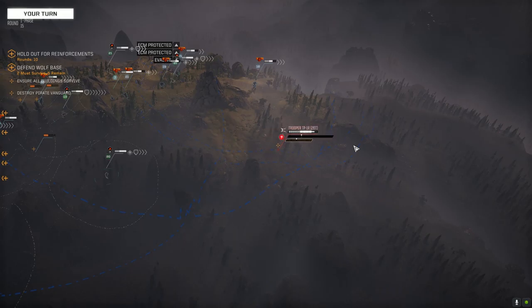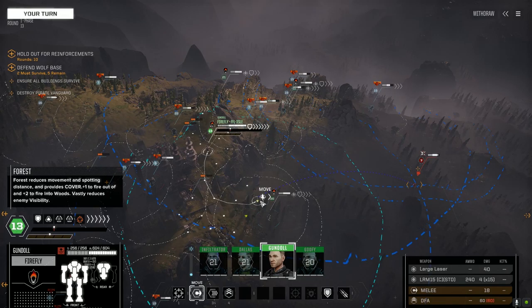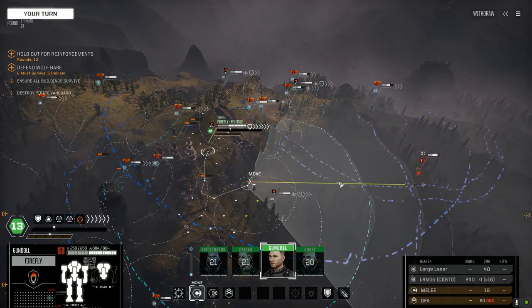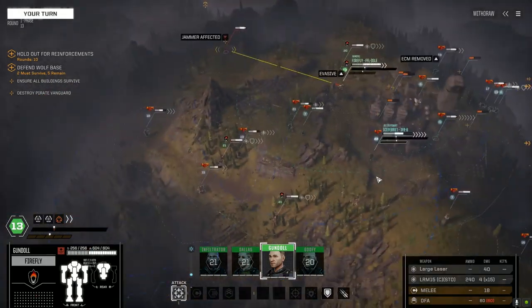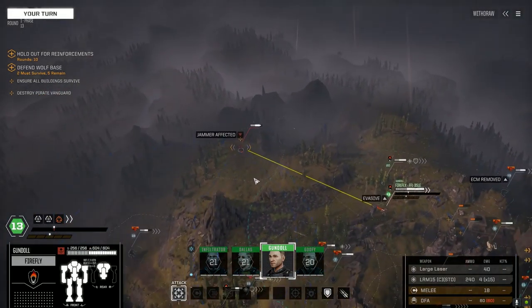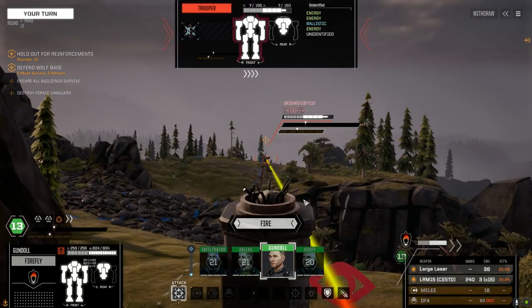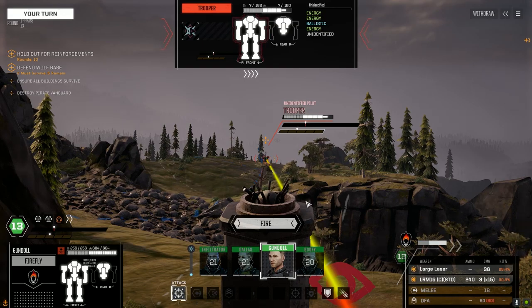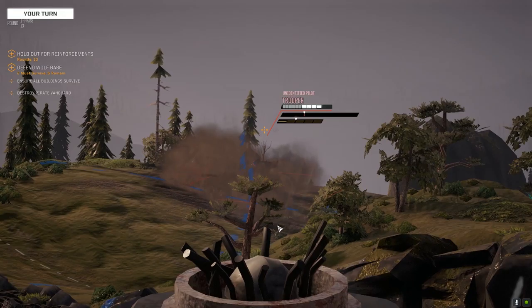Everything seems to be moving quickly right now. We don't have any VTOLs on here. There's the first enemy - Gundall, you get first shot at him. The fact that we don't have large map sizes on and random start locations could really be helping us out here. Yeah, let's go full out - we've got lots of ammo, enough for about 16 turns of firing. A little bit of damage.